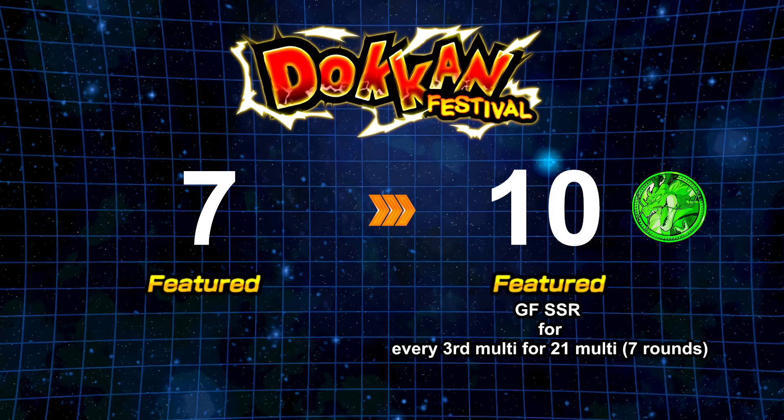You have the opportunity to get guaranteed featured units, which is a huge benefit. Before, we didn't have that unless it was discounted or had a special step-up, especially on global. On top of that, there's the new pity coin system — a green coin that you can trade in for the brand new Dokkan Festival exclusive unit. That's 200 coins, and generally it's going to be about 1,000 Dragonstones if you don't do any trade-ins.